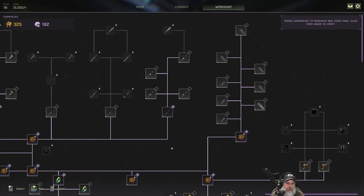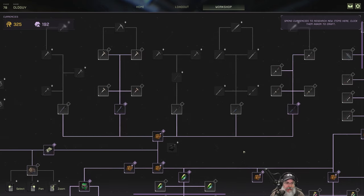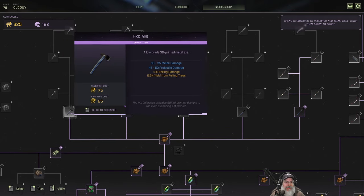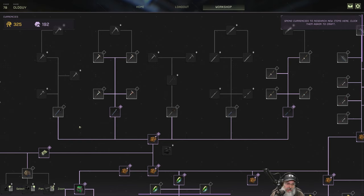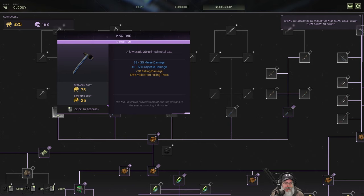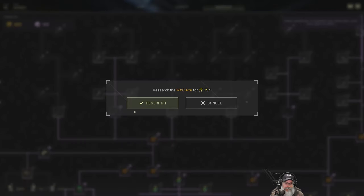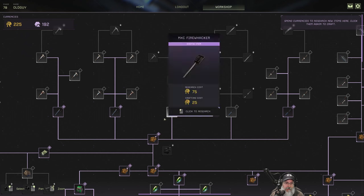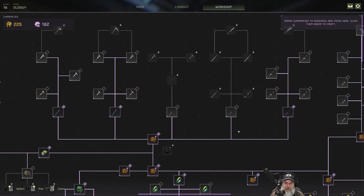I'm thinking I'd just like to get this axe. We don't really need to, but it's just so useful to have these MXC tools right at the very beginning. It's not going to cost us a whole lot to make and research, so we're doing it. Let's craft it — there we go. We still have 225 coin left.